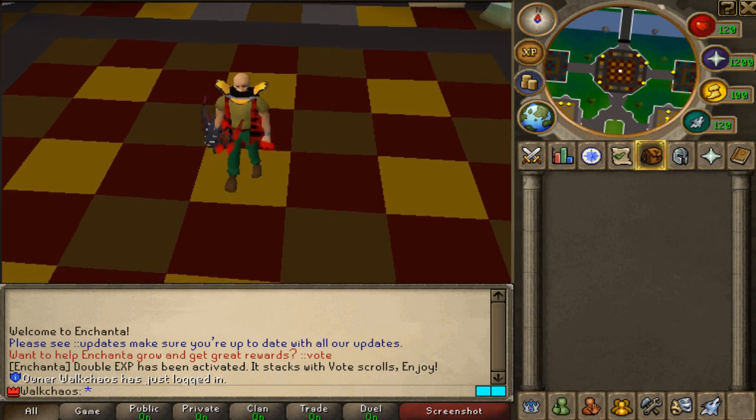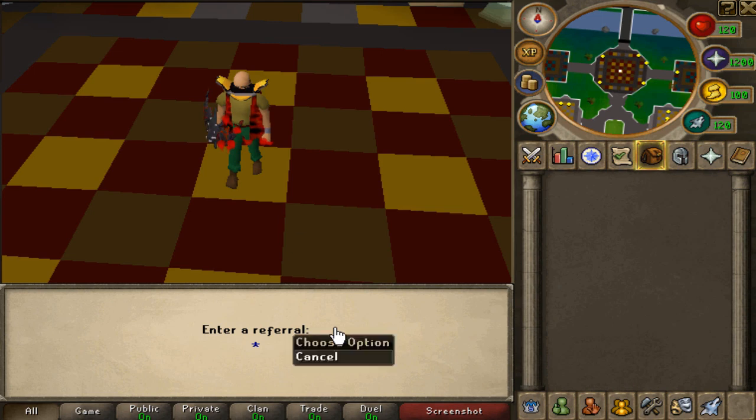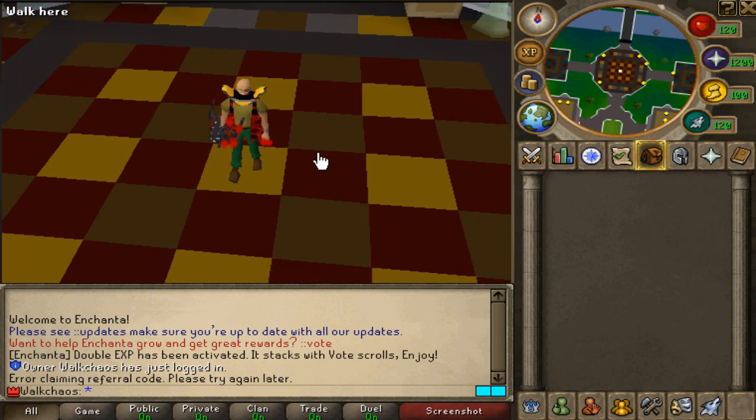Really quick - when you log in today, type 'colon colon referral' and then type 'walkers' as the referral code. You are going to get two owner launch boxes. This is so freaking OP, so make sure to claim these when you log in tonight.